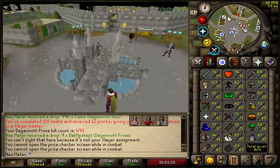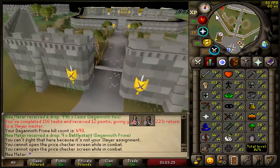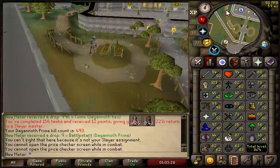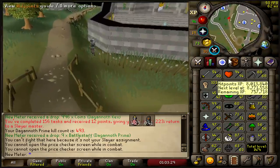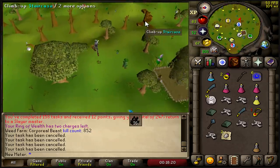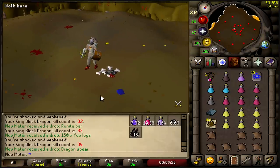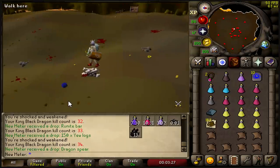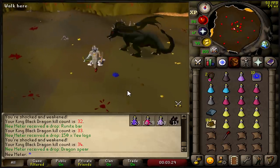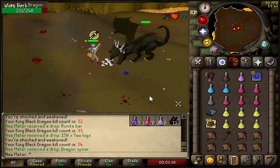We're only 312,000 XP away from 99 range — it's coming real soon. I'm gonna get another task, maybe it's kraken or abyssal demons, either one would be pretty sick. 16 black dragons — no choice but to do KBD. I'm ready, geared up for that anyway. No way — I just got a dragon spear from KBD! That's actually rare — could have been my pet. I really want one pet on this account.